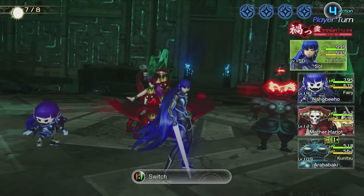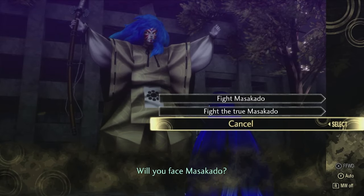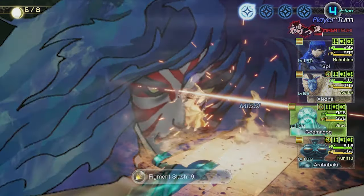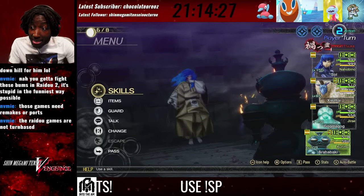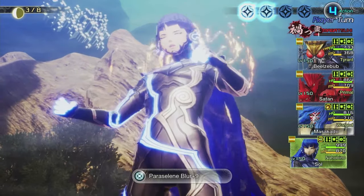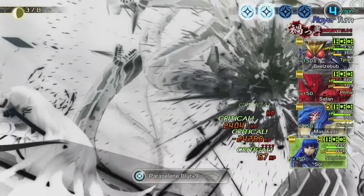I was originally going to make a follow-up video on the correct way to use a Magatoki Strategize, but then I tried using it on Masakado and he proved to me that he's him with a capital 'don't try that weak shit on me.' I actually missed! But that got me thinking — why not damage craft with him? Which is why in this video I'm going to be creating the strongest Paraseline Blur ever. Or at least in theory.